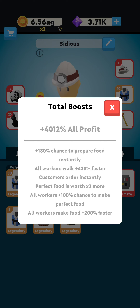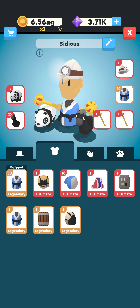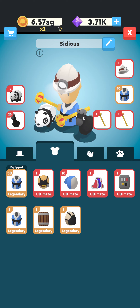Don't forget this build walks even faster and has 100 perfect food. The 200 faster food may not be as effective in a big restaurant or in events. Feel free to leave your comments on the meta gears and your opinion on a third or even a fourth meta. Thanks for watching and have a nice day.